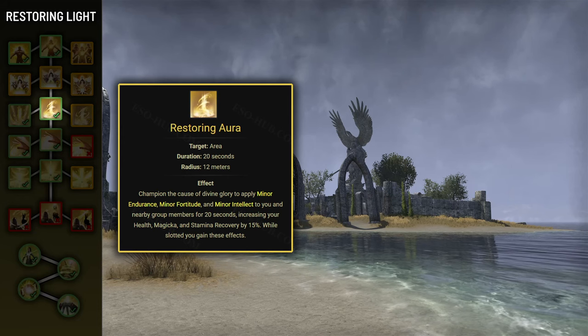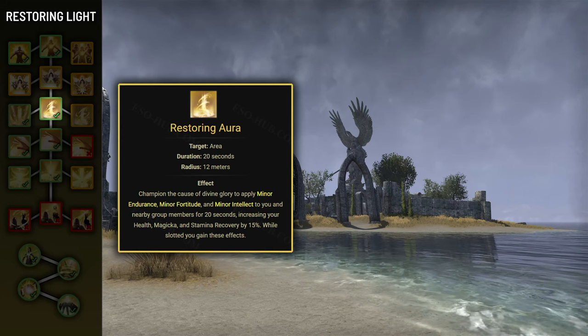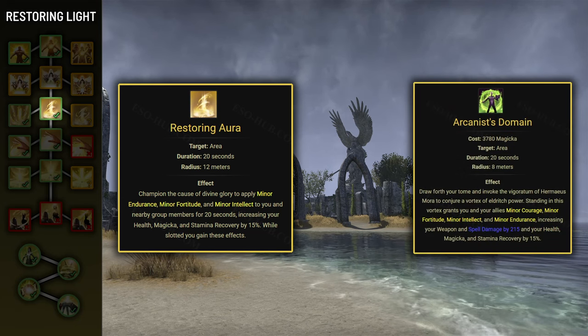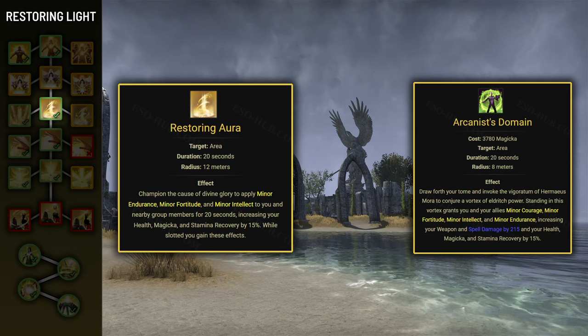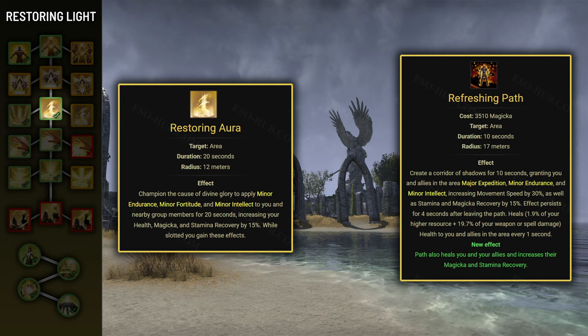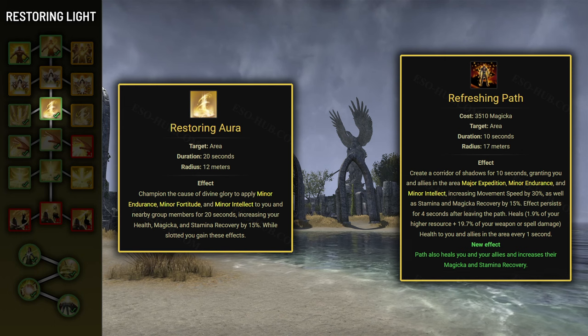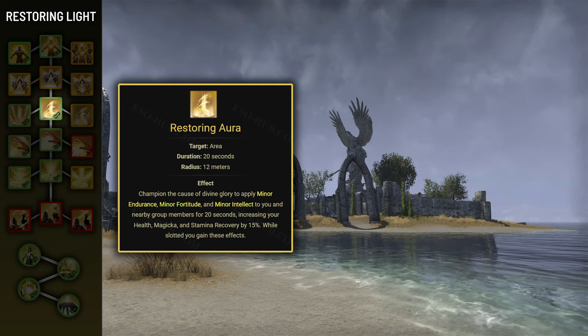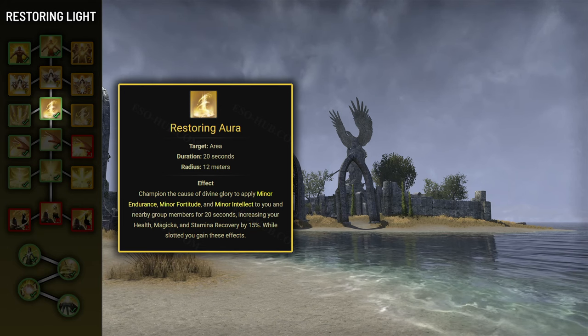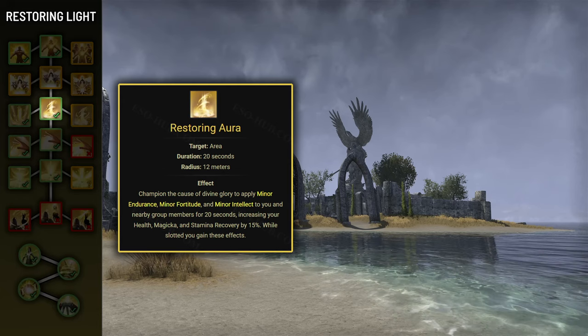Usually those abilities also provide other stuff, while Restoring Aura provides just those sustain buffs. For example, Arcanist's Domain provides these buffs and Minor Courage on top of that, or Netch's Refreshing buff, which provides these buffs plus Major Expedition and heals. So Restoring Aura can be useful, especially if you're playing with a random group, but in an organized group there's a huge chance someone else can provide these buffs with a better skill.